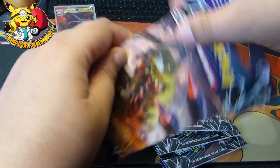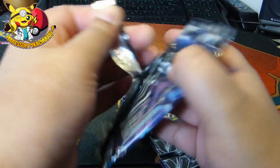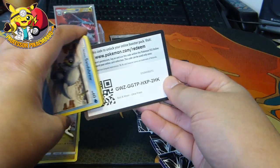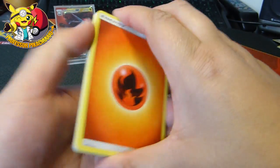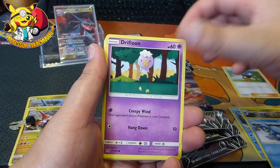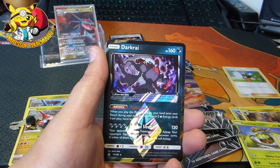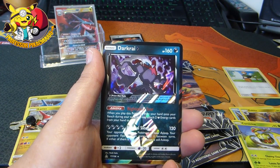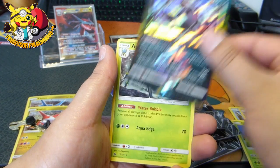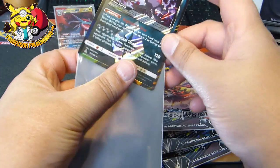Let's crack on and get into Ultra Prism. That was a good guess — wasn't it? Energy, Manaphy, Gabite, Gardenia, Sandshrew, Drifloon, Glamiel, Glickitung — oh, Darkrai Prism! I definitely do not have this one guys. Definitely do not have this one guys. And a Raccoonid. I am going to sleeve this up — definitely don't have this prism, I will take it. Lovely.